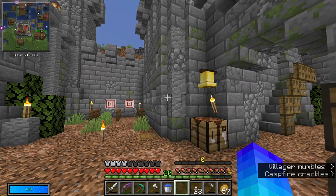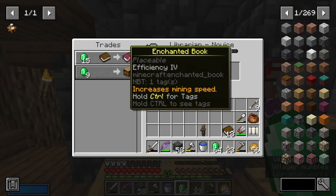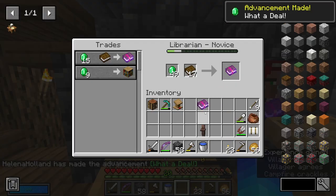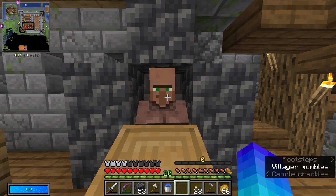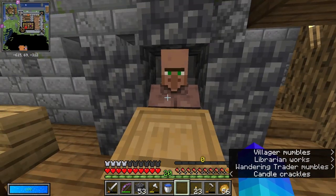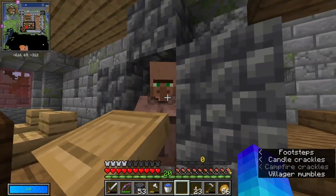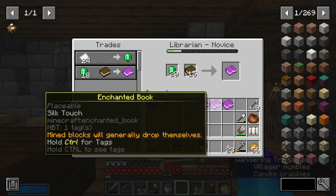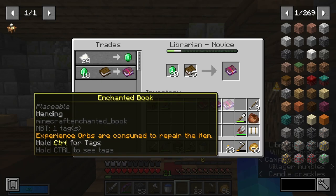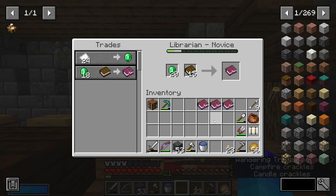Hopefully the iron golem that interrogated me last episode won't notice. You know what, I'll take that — it's cheap enough. You really want to become a librarian, it's the best profession these days. Do you not wish to be a librarian? I'll try someone else. No, I'm gonna take it for 18. Now I've got efficiency, silk touch and mending. The main thing I'm missing is unbreaking three.